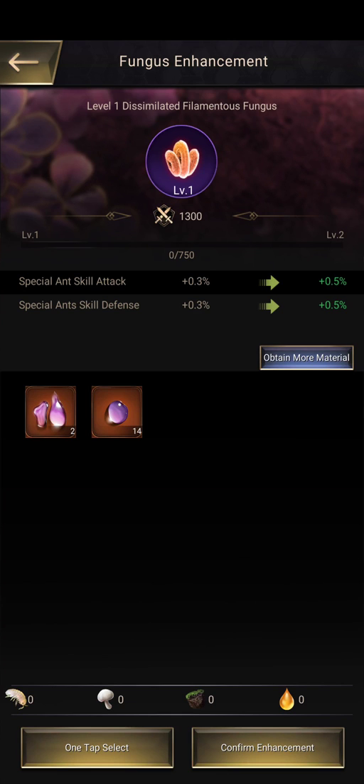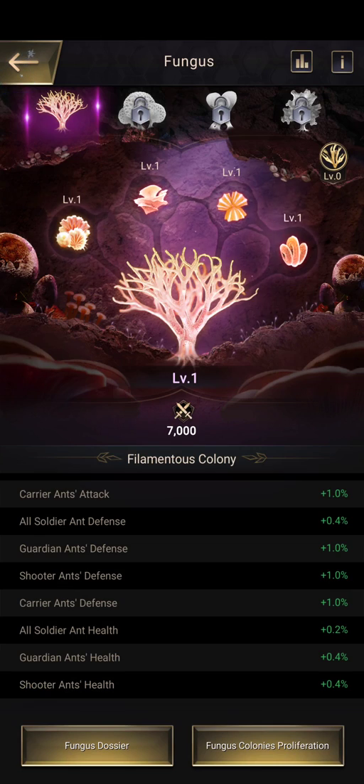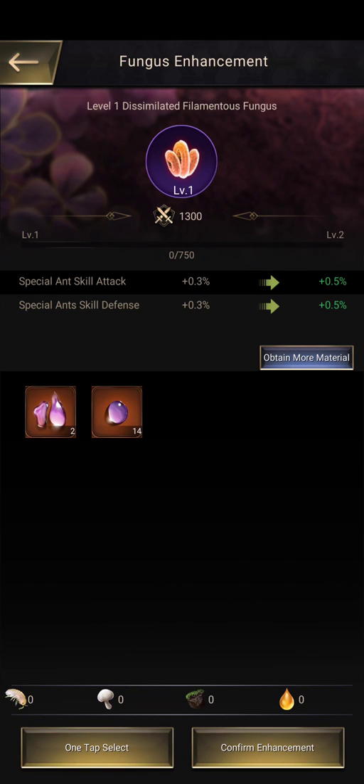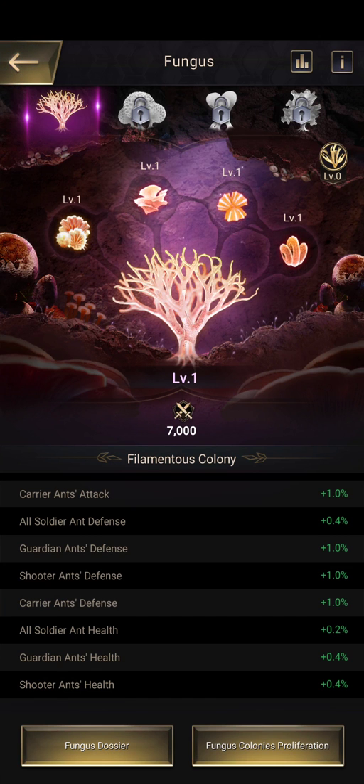For upgrading these colonies you'll use enhanced material, which is again gotten from the crystal mine. I would focus the dissimanted fungus first because the special attack skill buff is great - any buff involving skill is highly sought after. I have a lot of shooter and HP so I'll be focusing that second, then maybe shooter and attack, and lastly defense.